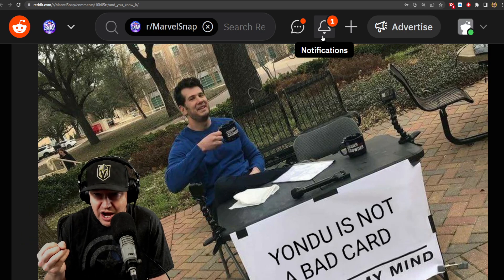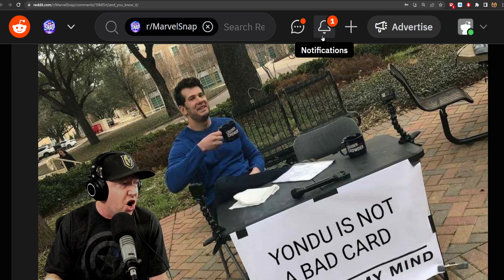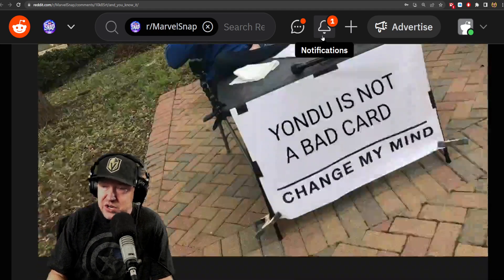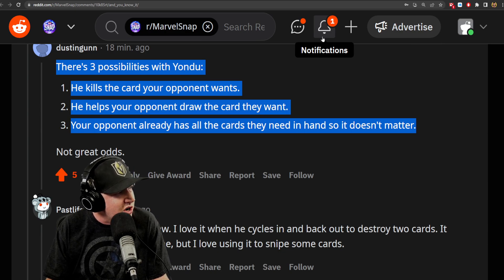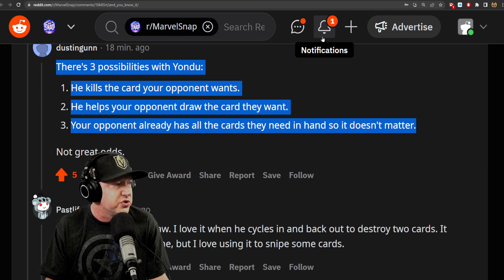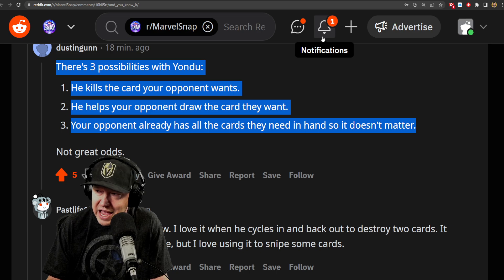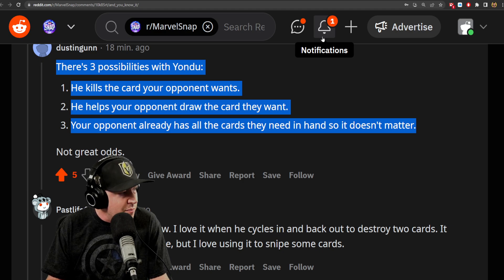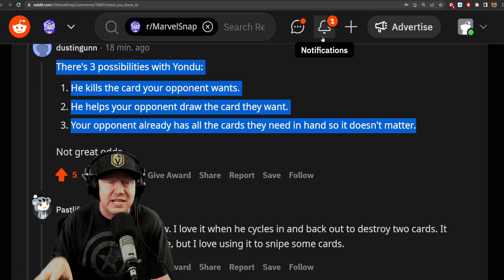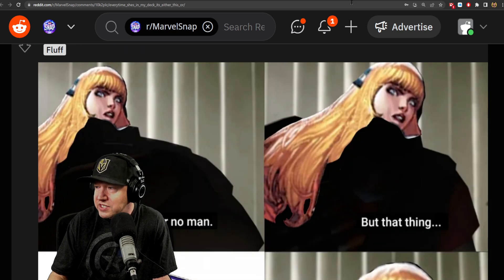Or if you're playing Null, destroying a card adds power that can be absorbed into Null. But there are three possibilities with Yondu: he kills a card your opponent wants, he helps your opponent draw the card they want, or your opponent already has all the cards they need in hand so it doesn't matter. Also, quite often people run America Chavez to thin out their deck, and Yondu frequently ends up blowing up America Chavez.